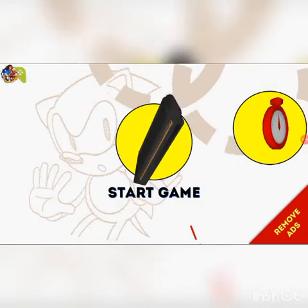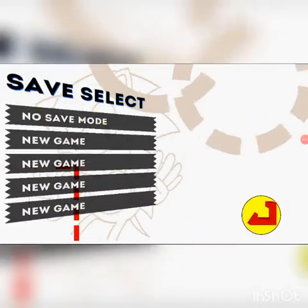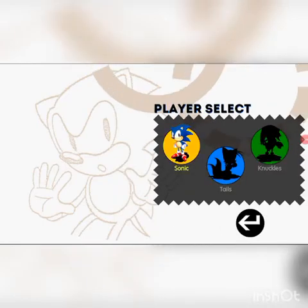Now, I'll get that. Click Start Game. Hit the save mode and choose any character, like Sonic. Once the Sega logo appears, tap all the letters in the Sega logo in order.